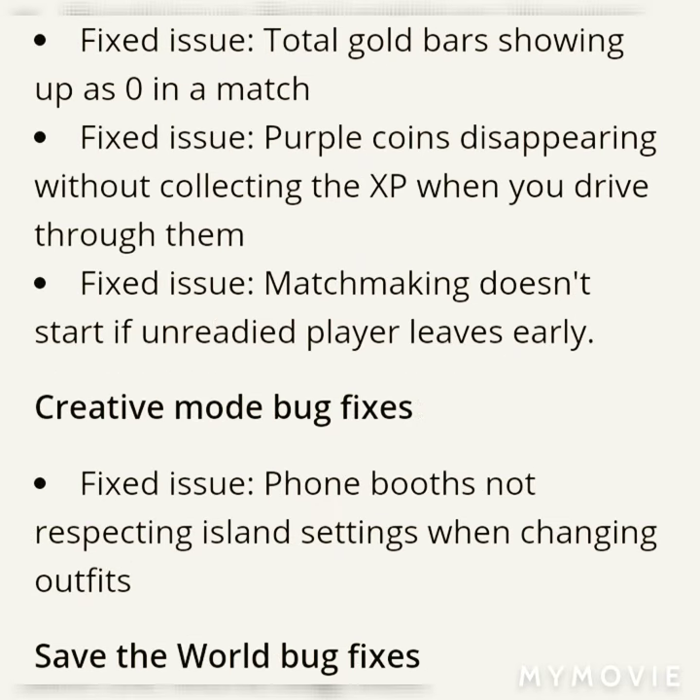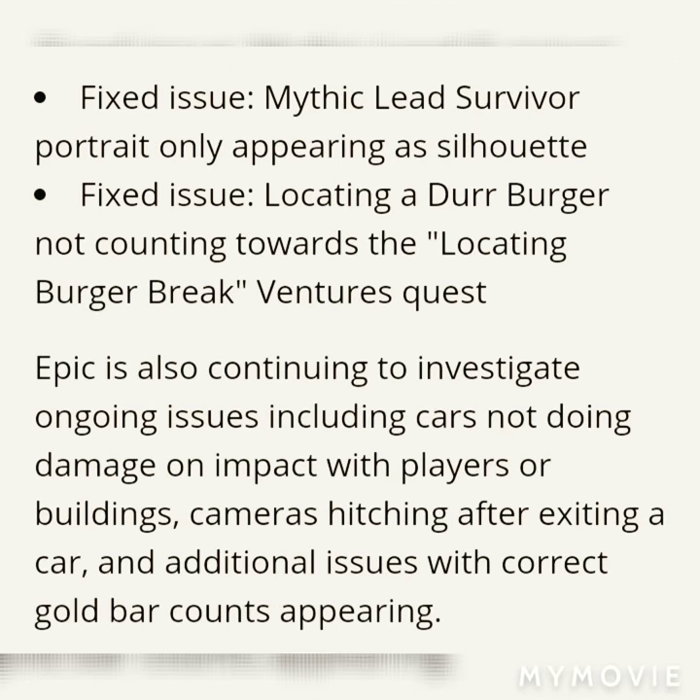Now let's get straight to the bug fixes. First, the total gold bar showing up as zero in a match — that's been fixed. Also, purple coins disappearing when driving through them — fixed. Matchmaking not starting if an unready player leaves early — also fixed. Creative had small patch notes as well, and Save the World also had a couple of patches. Go ahead and read through those if you're interested.